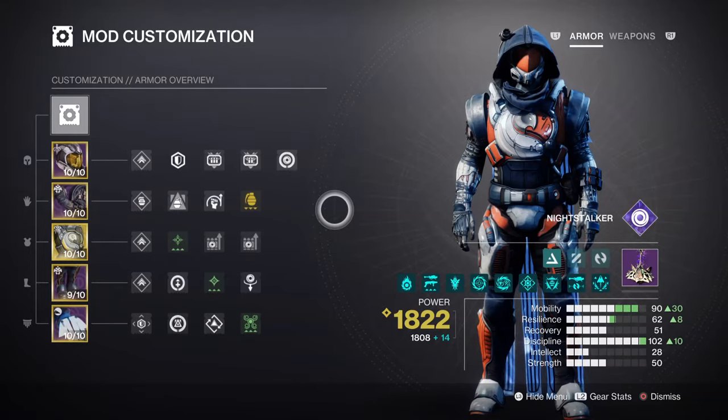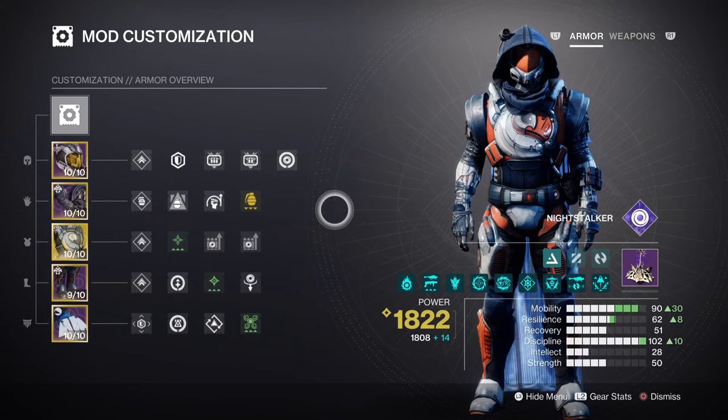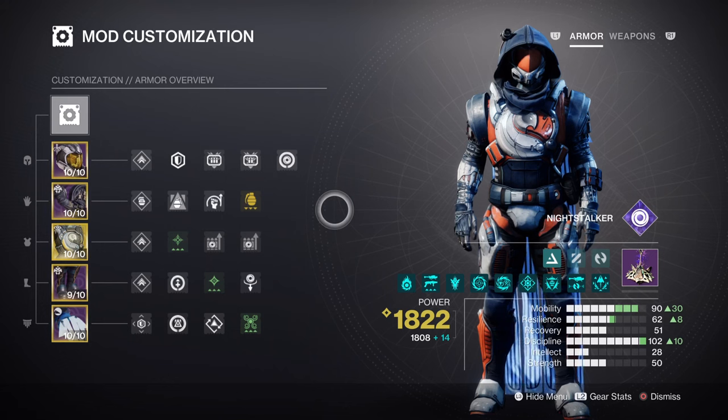For mods and stats, having a high mobility and discipline stat will help with surviving certain endgame content while also making full use of the kit selected. Mobility at tier 9 will grant us a 24-second invisibility cooldown upon use, which is ideal for how often we will be triggering it.